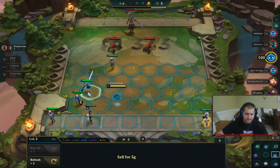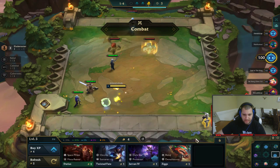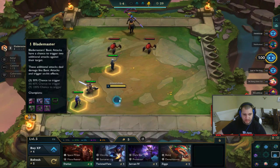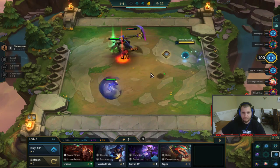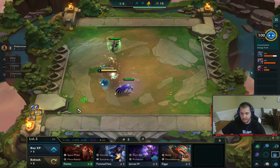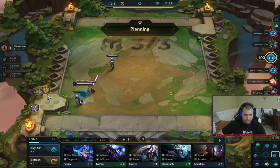I have three units on the board because I'm level three, and these three units all have the Blade Master synergy. The Blade Master synergy gives an extra chance to double auto attacks — a 30% chance to do two auto attacks instead of one. I also got a couple of items: two Chain Vests, which together form a Bramble Vest, and one Tier item which just gives a unit mana.